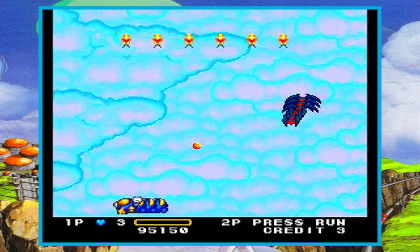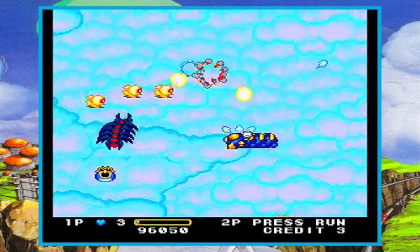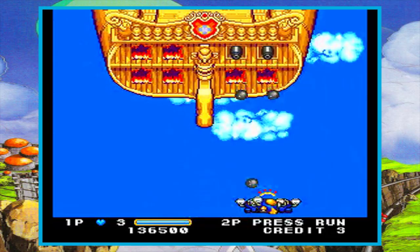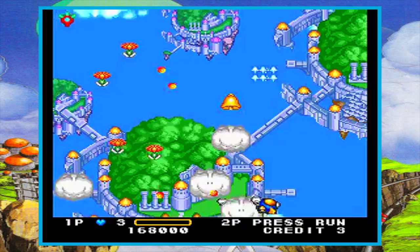The gameplay in Detana Twinby is pretty much the same as in any other game in the series. It's a top-down shooter where you can fire at the enemies in front of you as normal, and you can also throw bombs down at the enemies below you. So it's really the same formula as Xevious, a favorite classic shooter of mine.